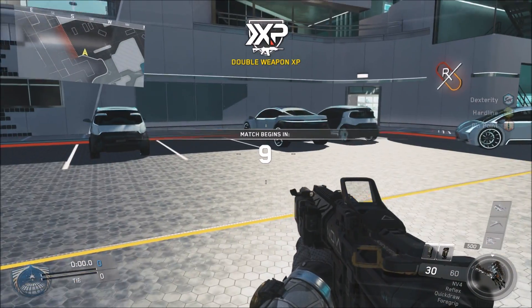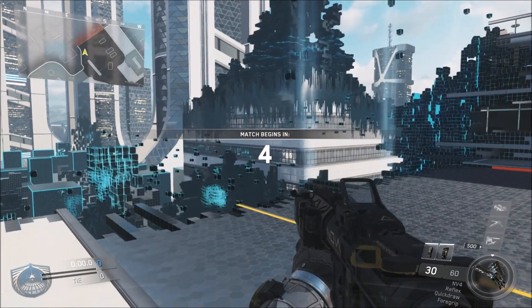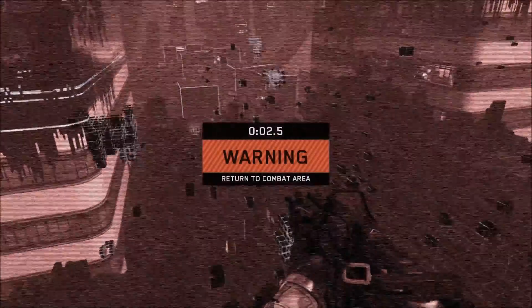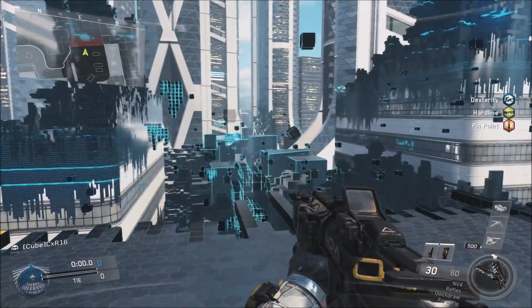We got a Bugatti right there — I know it's not a Bugatti, just messing with you guys. What happens if you jump off? I'm going to go for it! Well, you die. Okay, so we figured that one out.